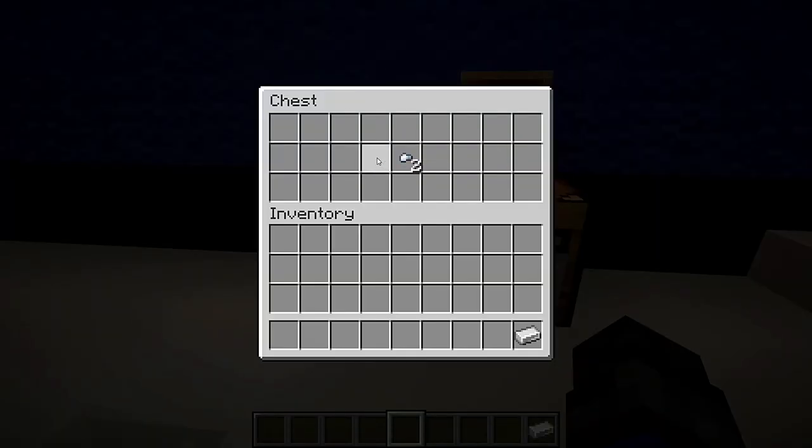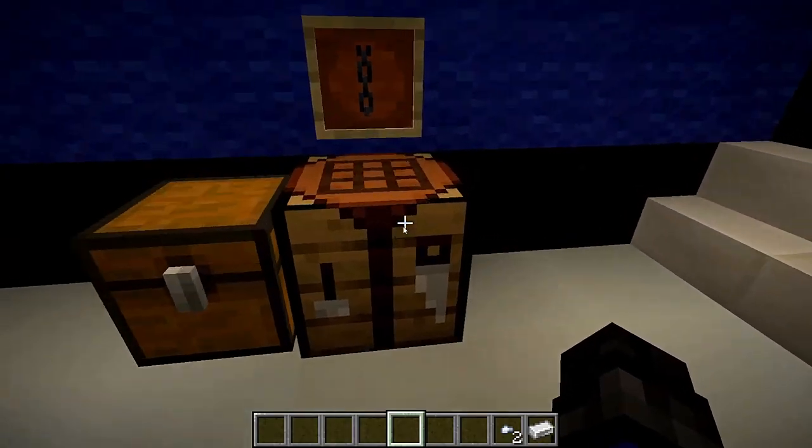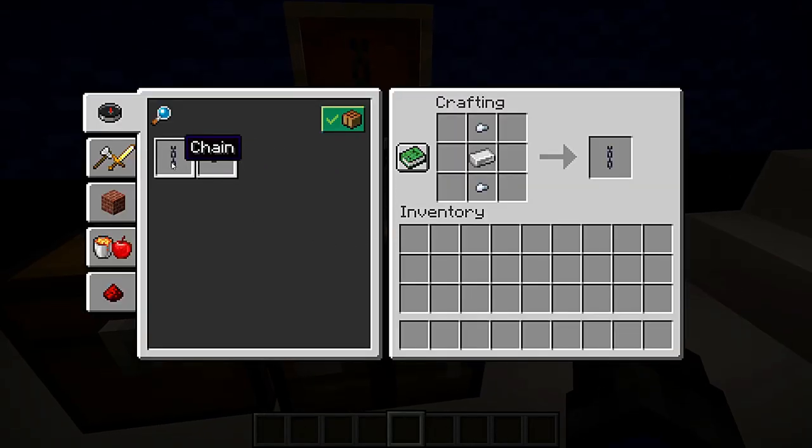To craft a chain, you'll need one iron ingot and two iron nuggets. We're going to go in, click on that, and as we see, we have one iron nugget on the top and bottom and the iron ingot in the center. And that will give you one single chain.